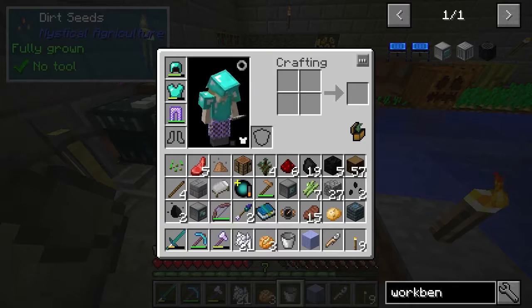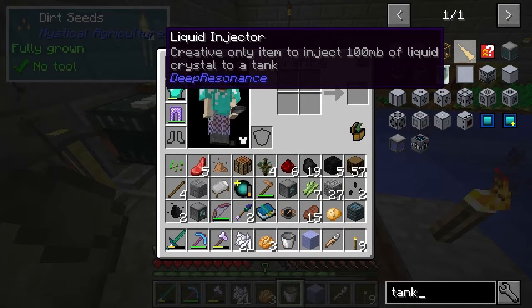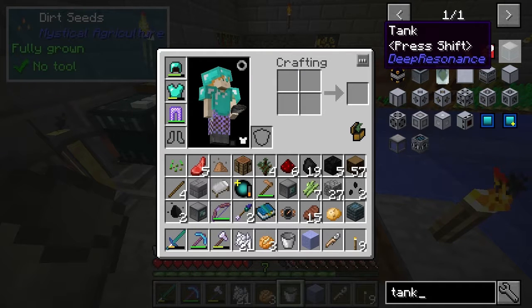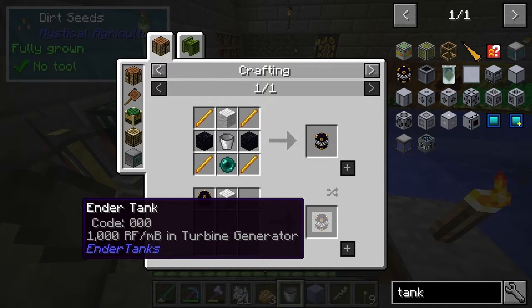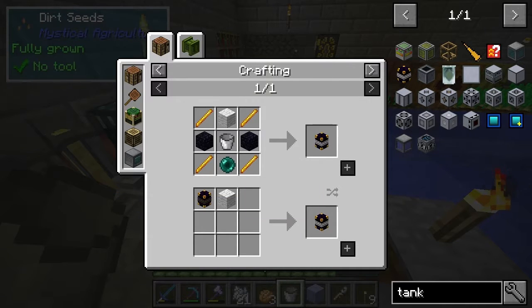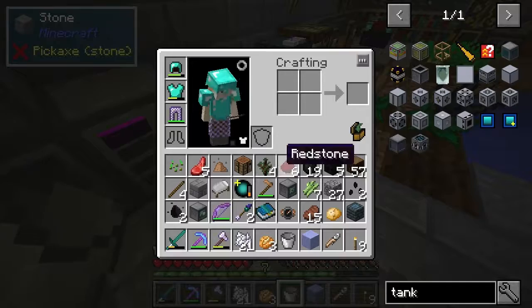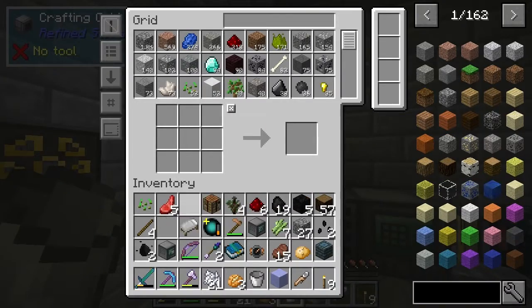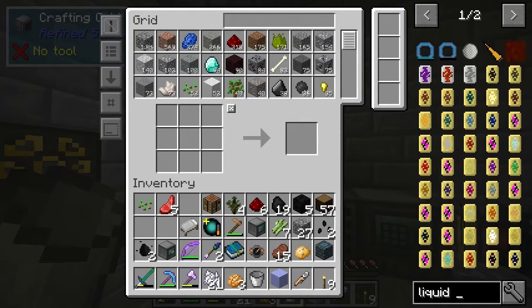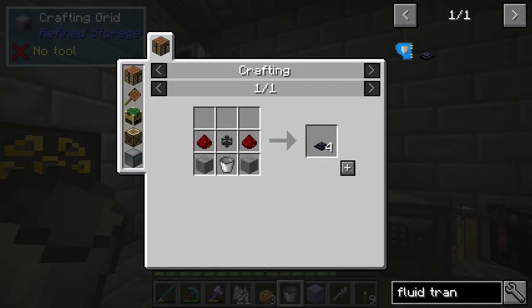How do I get the water in then? I need a tank of some kind. I wish I knew how to use these mods properly. There must be a way I can get the water in though — because I can use Extra Utilities. I don't even need a tank because I can use one of these blocks as a tank. So I need a liquid transfer node.